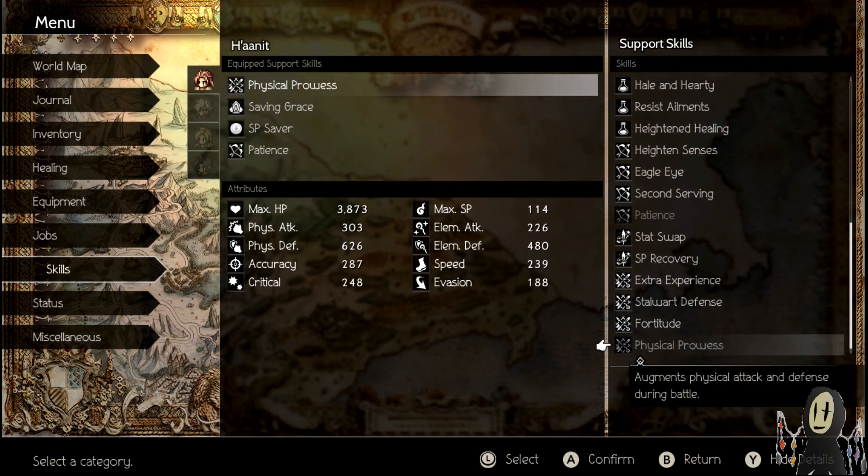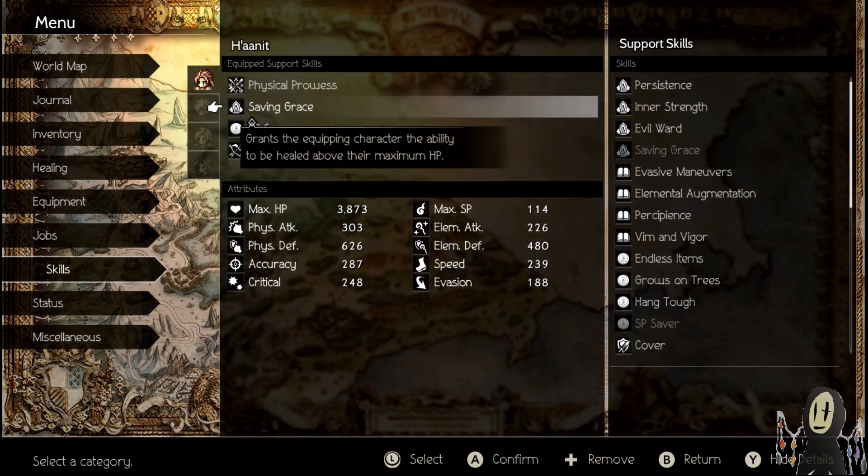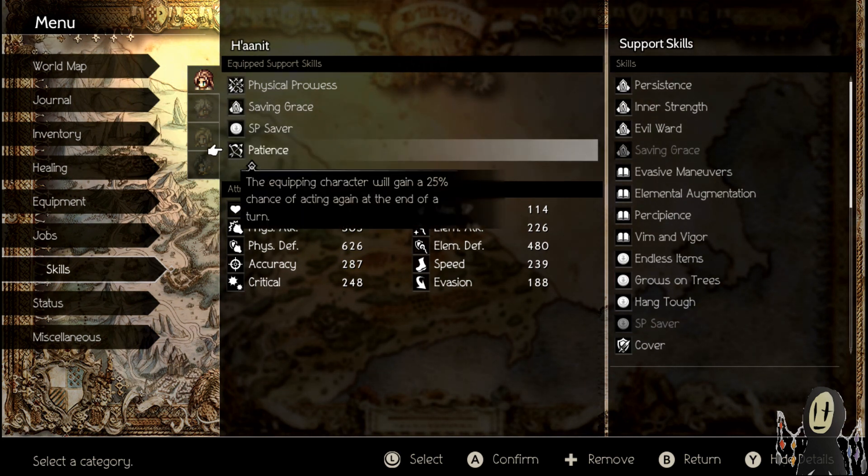Stalbert Defense is cool because it increases your physical defense. Fortitude gives you more damage the lower your HP, and I predict that it's going to be stackable with the Last Stand ability for the Apothecary — but we'll look at that at a later date. Finally, there is Physical Prowess, which augments physical attack and defense during battle. This is definitely your most important skill, and it does more damage in comparison with the Warrior skill which increases your strength with physical attack. Saving Grace and SP Saver are my favorite skills right now.